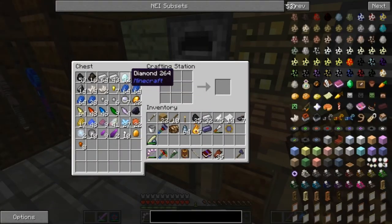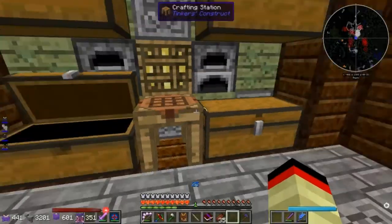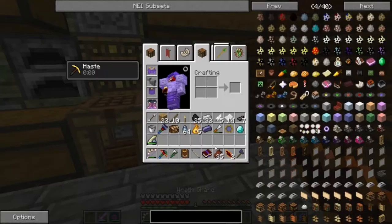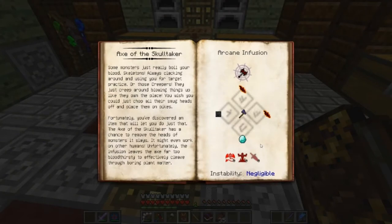Diamond - we got diamond, that's easy. It's negligible, so it's not even that hard.